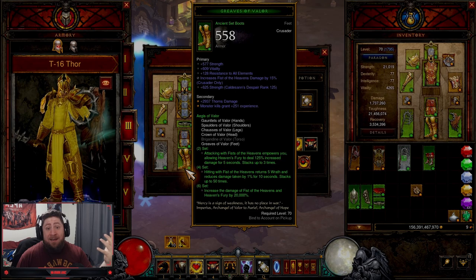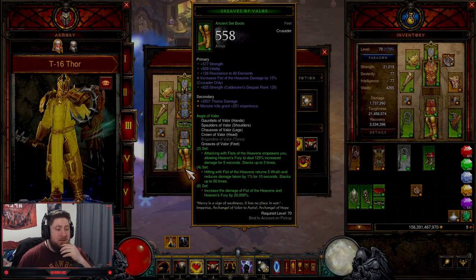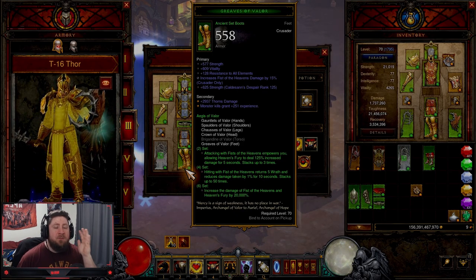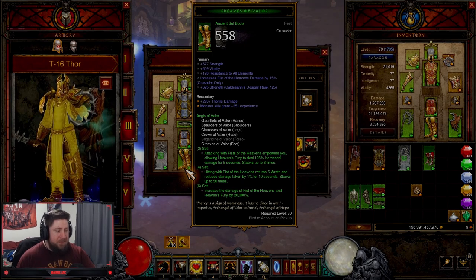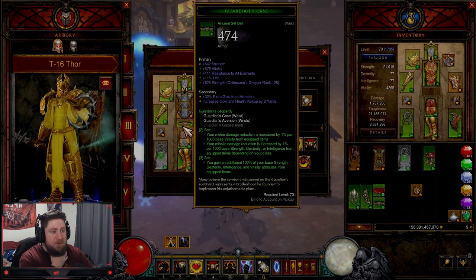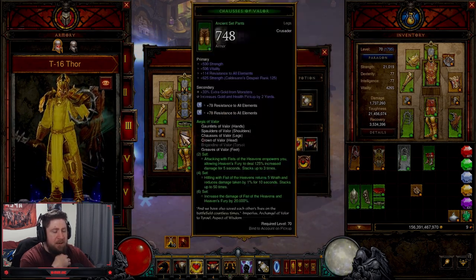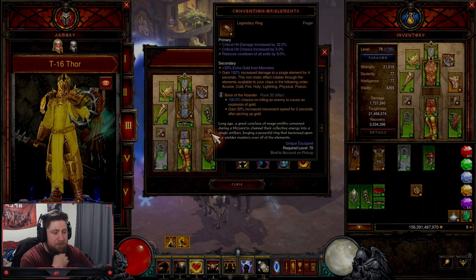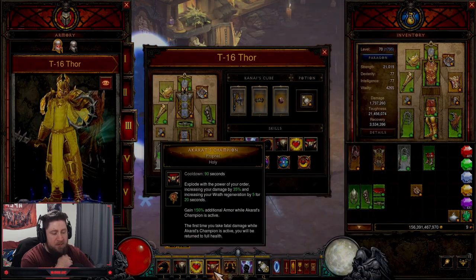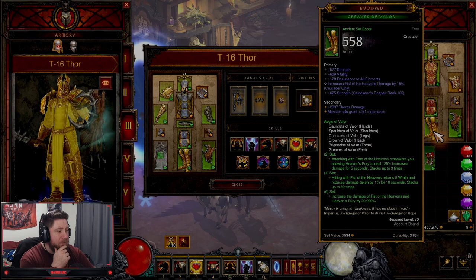This is going to be your Haedrig's Gift if you are playing Crusader next season. We didn't get anything in the PTR for Crusaders, so we don't really get to see any changes, and we're not sure if Blizzard is actually going to make any changes for the Crusader. I really hope they do because this build was an absolute blast to play this season, and I'm still crushing it. The build can be very resilient, especially with the Guardian set. For rings and amulets, you're always going to run Squirt's, and you can mix between Stone of Jordan and Obsidian Ring to keep uptime on Akarat's Champion.